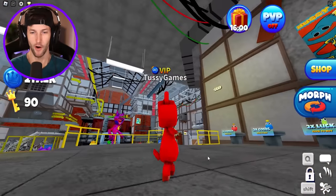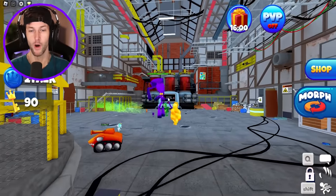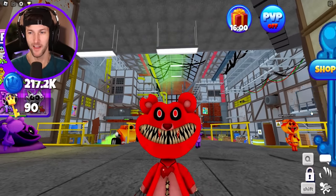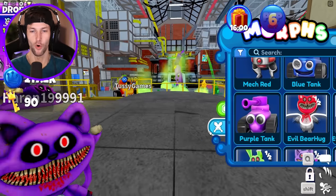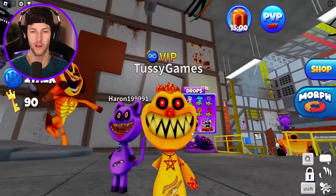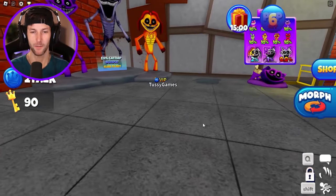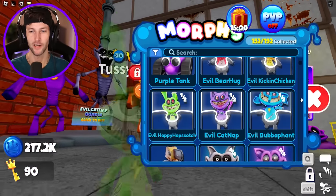We're going to stop here because I don't want to waste any more time just getting coins and keys. So we're going to check out some of these awesome morphs. By the way, I love this map — the Poppy Playtime warehouse with the red smoke, the gas chambers over there. They definitely worked very hard on this game — that's why I love playing it. So we have Evil Bobby Bear Hug. I think they're all attack ability morphs. We have Evil Kickin' Chicken — I just realized Kickin' Chicken's missing one of his arms. We also have Hoppy Hopscotch with the broken ear.